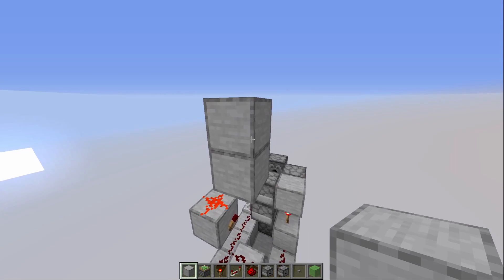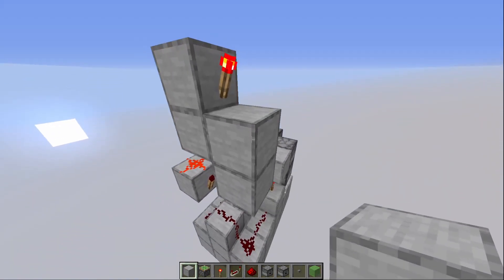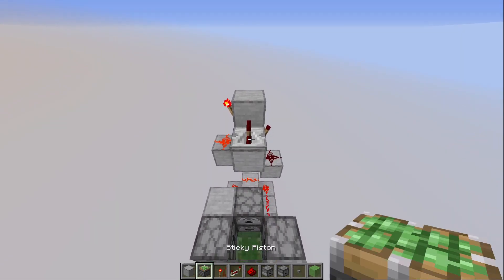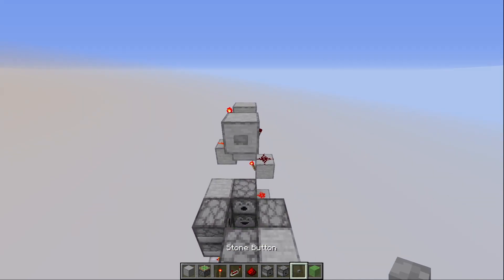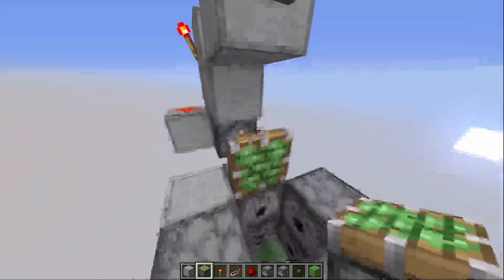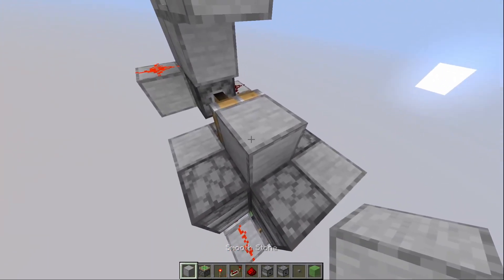On top of this block you place another one, a redstone torch, you go down two blocks and place a redstone over here. Then we go back to the front of the build, place a block here with a repeater set on one tick over there. In front of this repeater we place a block with a button that activates the whole system. Now all that remains is placing the sticky piston at the bottom of this block so that it extends and you can place your block to cover up the hole.